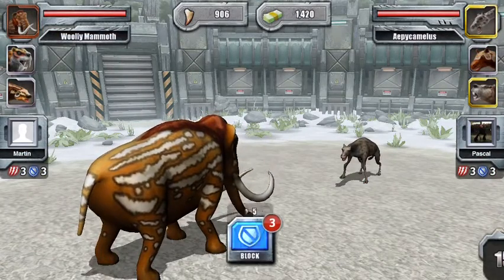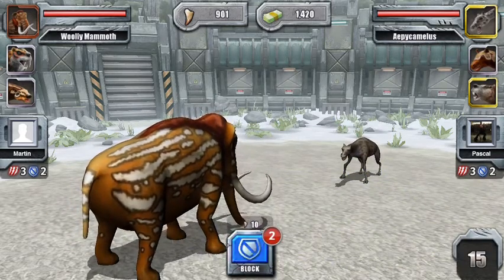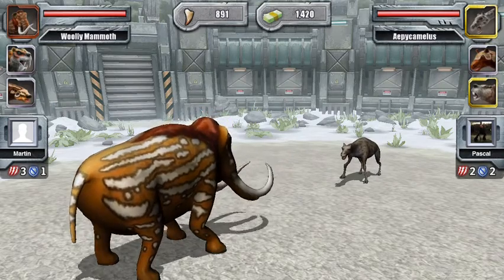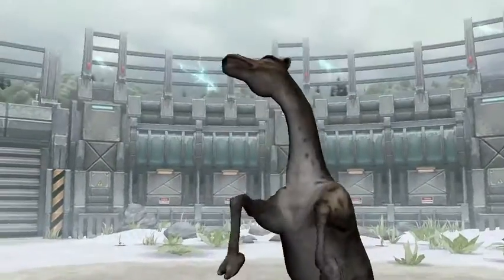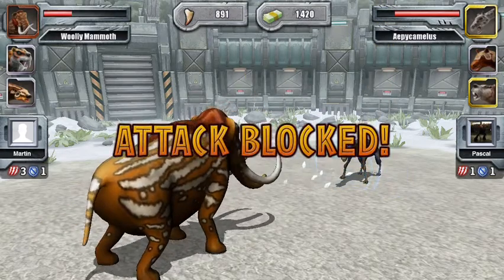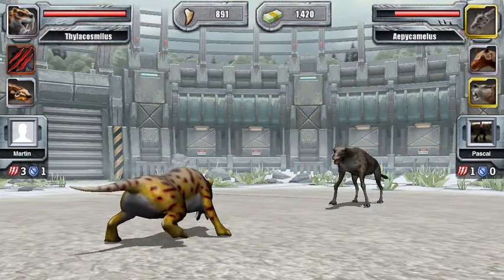The woolly mammoth is going to block, and now he's going to charge — oh, he blocked it! Let's block it again. He's using his special. Let's charge — that wasn't too good. Next time we'll try swipe. Oops, there might not be a next time. Oh yes, Apicamelus is going to get swiped — oh no, he blocked it. He doesn't have a lot of specials left. The Teracosmilus blocks.